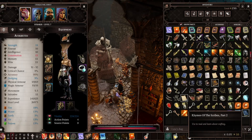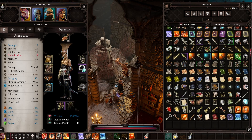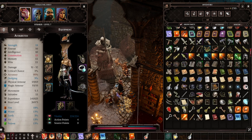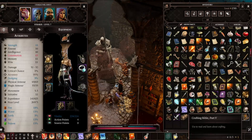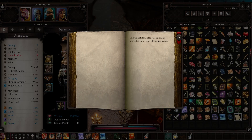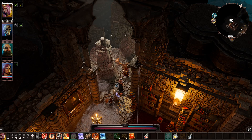Crafting Bible Part Five — let's read it. This veritable tome of knowledge teaches you a plethora of handy adventuring recipes. 11 recipes — wow, that's pretty good!